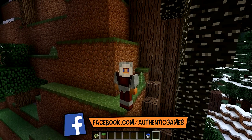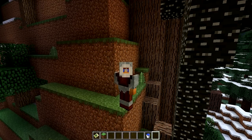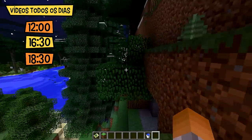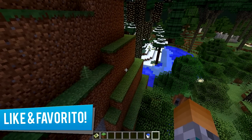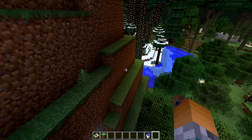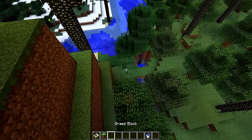O mod que eu vou mostrar hoje pra vocês já é um mod muito conhecido, só que ele foi atualizado e adicionou coisas muito legais e muito épicas nele. É o mod Twilight Forest, galera. Ele é bem conhecido por ter a Hydra, a Naga, o Gassi Gigante, aquela rainha, o rei. Esses daqui são alguns dos bosses que ele tem, mas o mais conhecido é a Hydra.